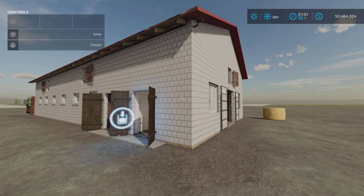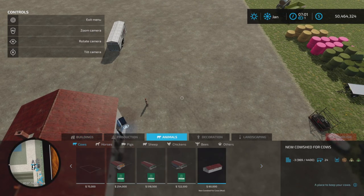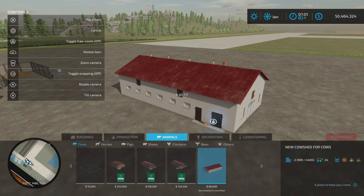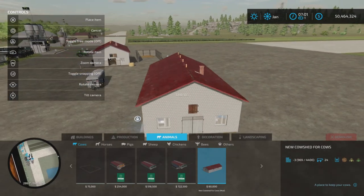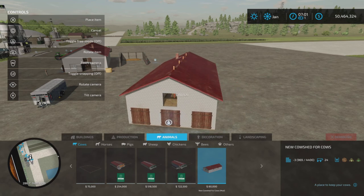Where do we find it? We find it under Animals and Cows. There it is — $80,000, New Cow Shed for Cows. It would be odd if it were a new cow shed for sheep. It says new, though.